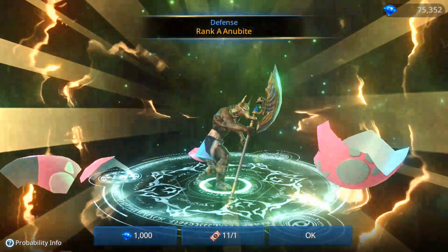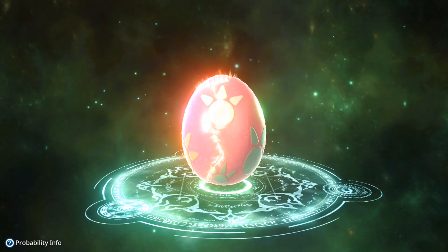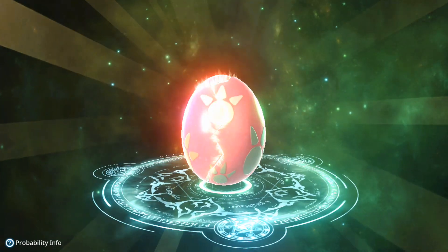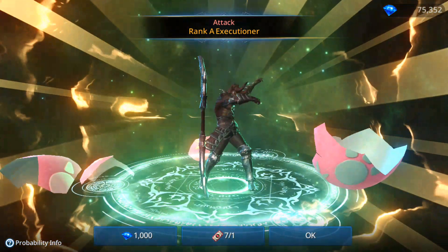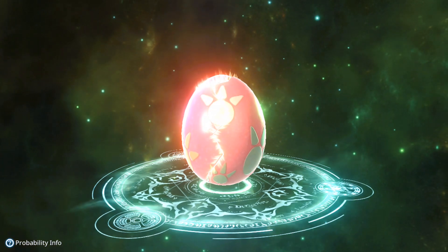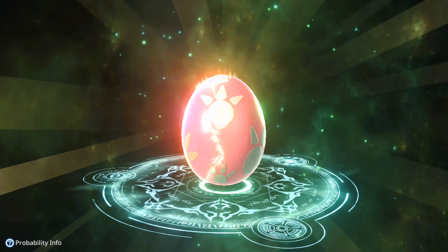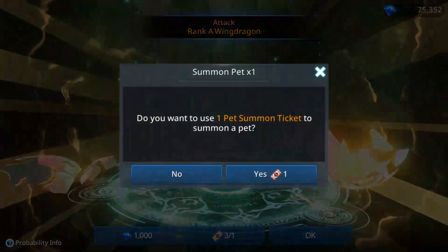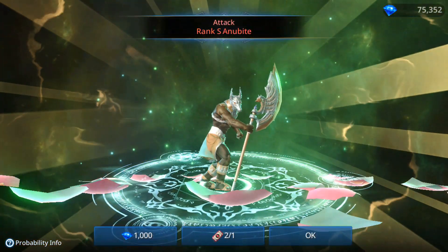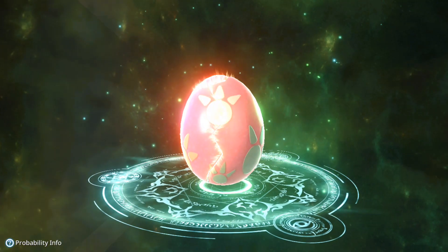Then I'm gonna open those chests, some of them. There's the RNG. Last three — okay it's an S. Could be another unicorn? No — attack anibite, but it's attack. I'm not sure if I had an attack S on this one.